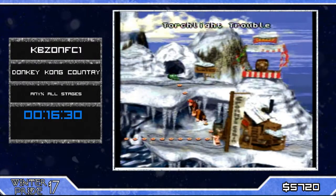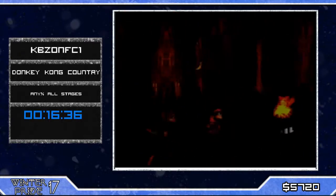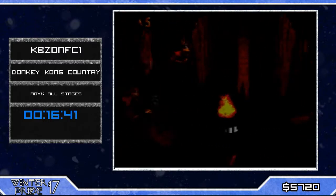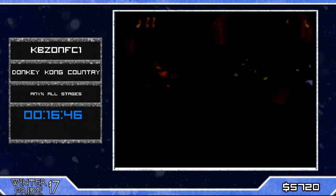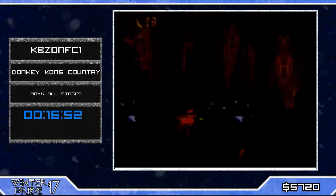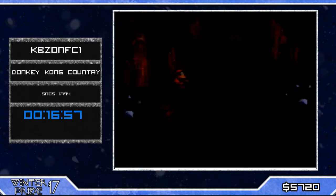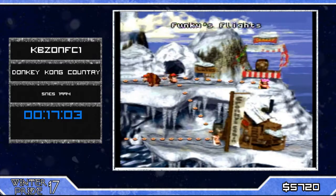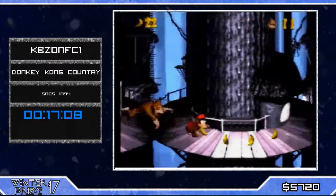He didn't get pianoless — a shame, but still a nice level. Now he's gonna get into Torchlight Trouble. We're not gonna grab Squawks because he creates an insane amount of lag. As you saw, he gets a back boost — it's faster to jump over the enemies facing the wrong direction and get shot towards where we want to go. A really cool short level.